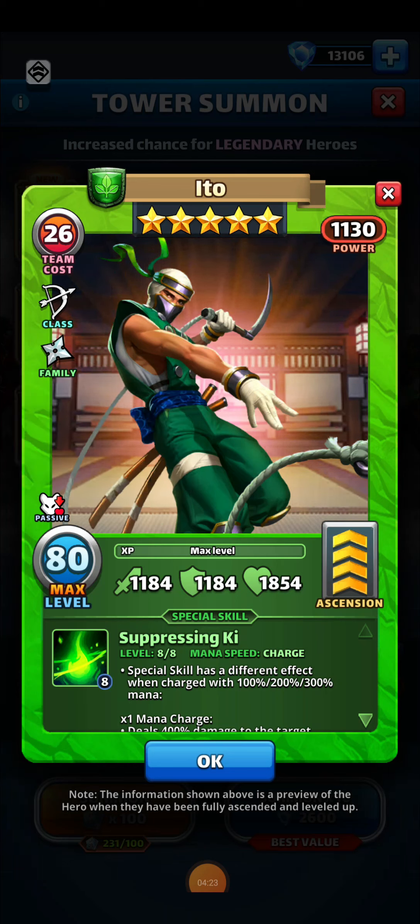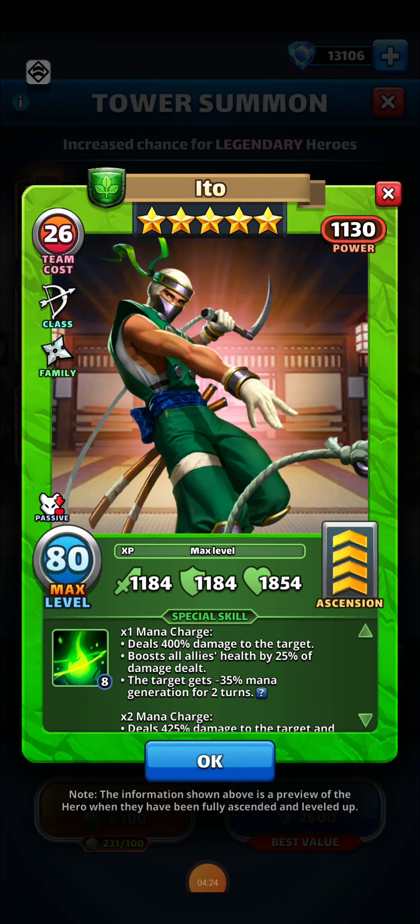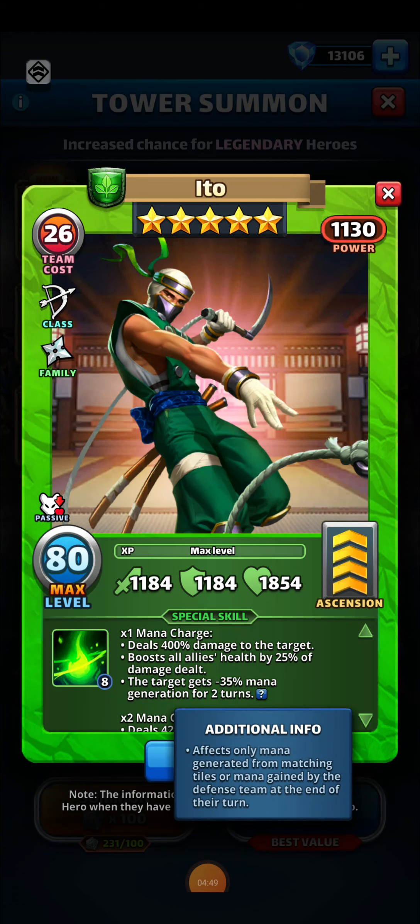Taking a look at Ito's special — his first charge, which usually activates in about five tiles. This will deal 400% damage to the target, boosts all allies' health by 25% of the damage dealt, and that target gets minus 35% mana generation for two turns. That mana reduction affects only mana generated from matching tiles or mana generation by the defense team at the end of their turn.